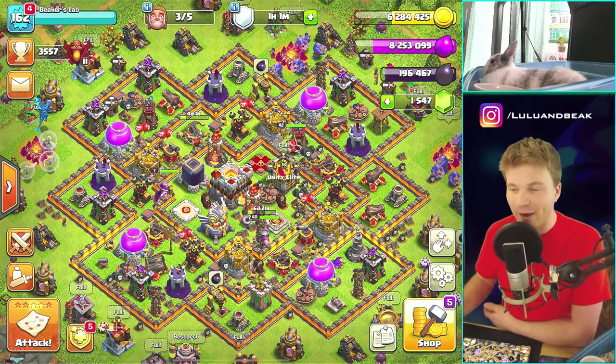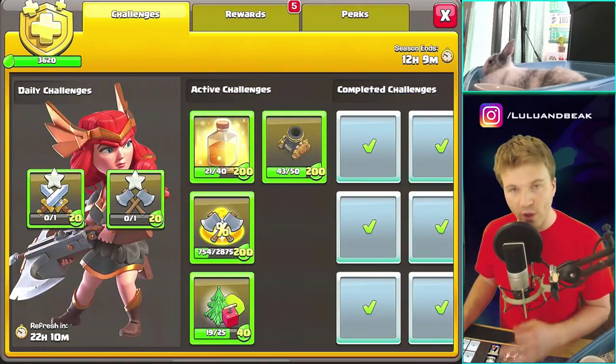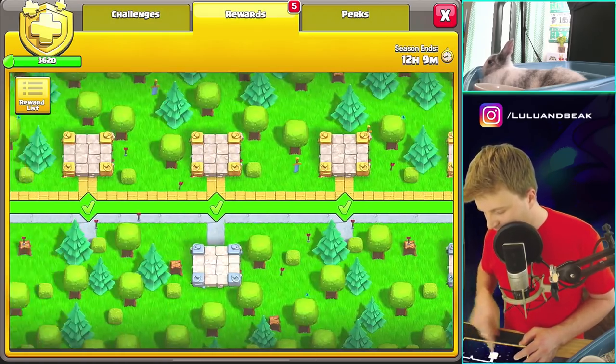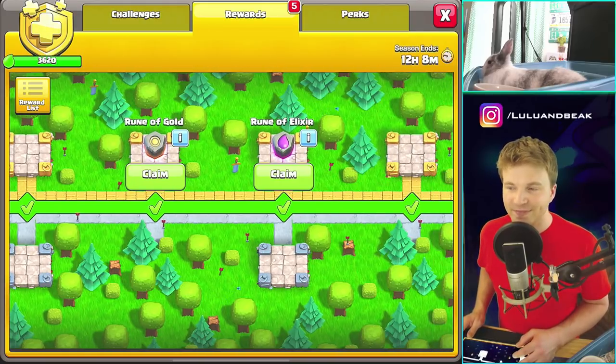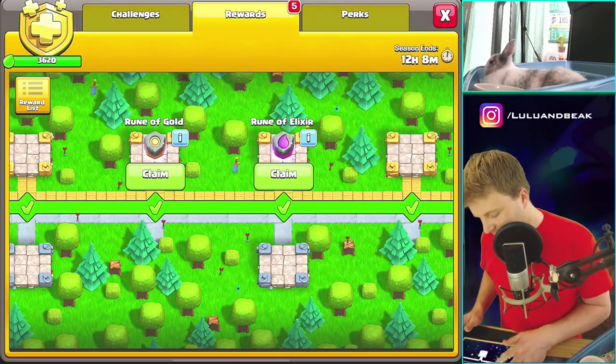We've got three builders — I don't know how we're gonna make it work with three builders, but we're gonna do our best. We only have 12 hours to do this so we've got to do it now. And look, can you guys think of a time I haven't waited until the last second? It's just Beaker's Lab style.